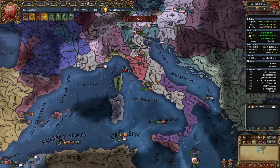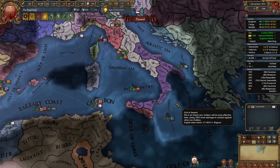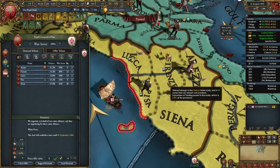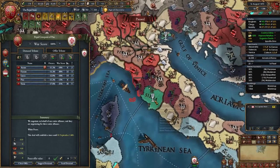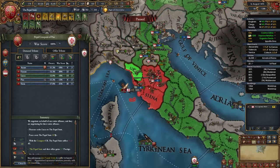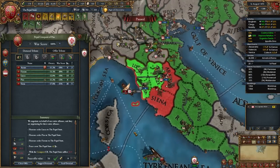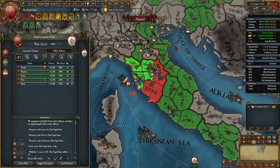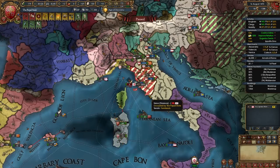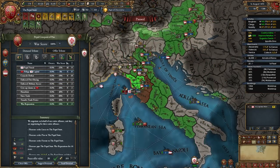Take as much as you can when fighting anyone while keeping an eye on aggressive expansion. With Lucca it's only 11 AE, Pisa brings it to 21, Florence to 35 - still no coalitions. If you've excommunicated them it's even less. We want to pop off several small wars instead of one or two big ones where we take a lot. For your second idea group: if playing tall go with Trade Ideas; if planning to blob extensively go with Religious Ideas or maybe Admin Ideas.